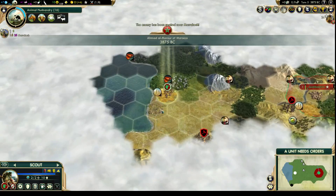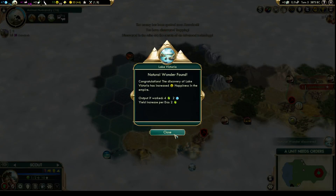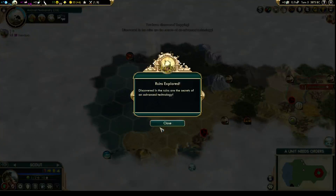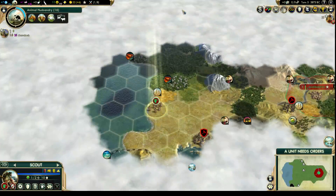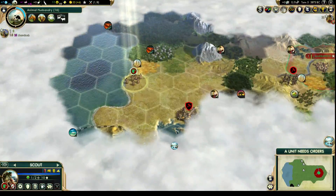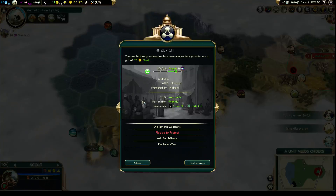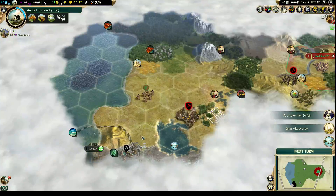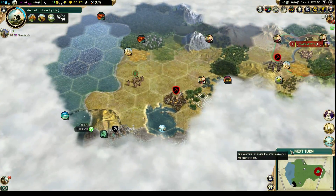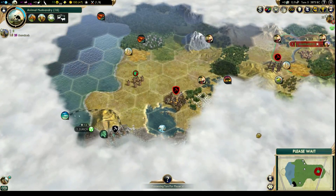What is this set of ruins? Oh, Lake Victoria! I think we got a free technology from that. Lake Victoria is right there, so if we want it we're going to have to get it before the city-state does. Who is this city-state? Zurich. And we got 67 gold. This is a lot of ruins — normally you don't get this many, but I'm liking this. We got a promotion already — faster movement in jungles and forests. I don't want to come that close to the barbarians, so let's go around this way.